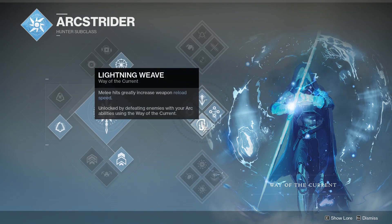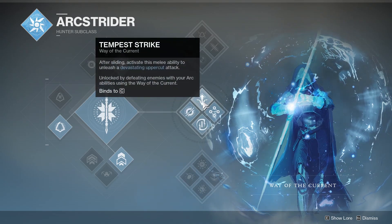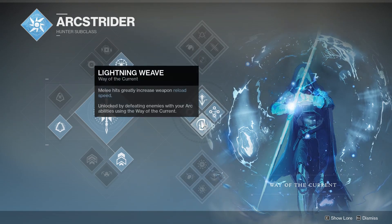Lightning Weave is going to proc off of your melee, but it actually doesn't mean Tempest Strike — it means just your normal melee. Since normally meleeing does not take your melee charge, only sliding does it actually take your melee charge, you can walk up to an enemy, hit them, and get a reload speed buff. It's pretty similar to Outlaw reload speed, quite a bit actually. So if you can melee something that's not going to kill you, if you kill it in one hit then great, if not, you can instantly reload your gun in front of it and get back to killing everything around you.